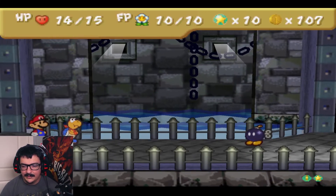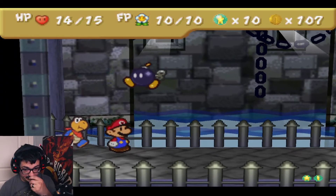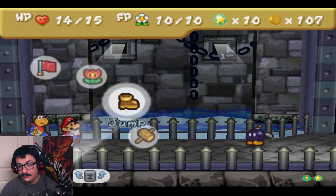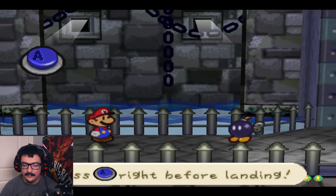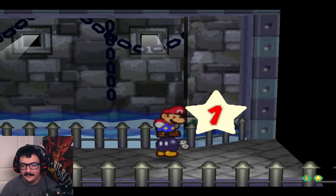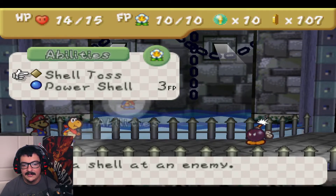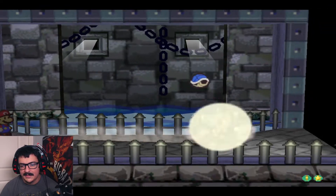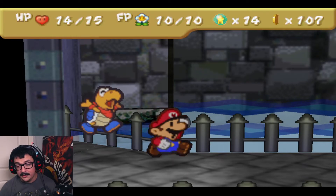Once you attack a Bombomb, he's going to become red and try to blow up, and the next attack he sustains will blow him up. The problem is whoever attacks him a second time will take damage. So what you want to do is attack him, turn him red, and then use Kooper to attack him. Because he's in a shell, he doesn't take damage from the explosion. But if Mario or Goombario had done it, they would have taken damage.